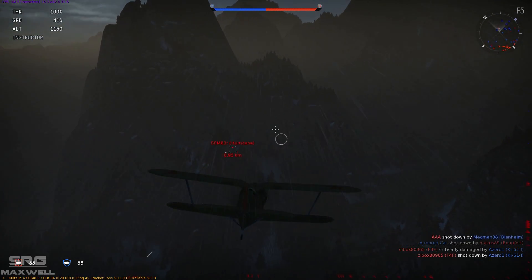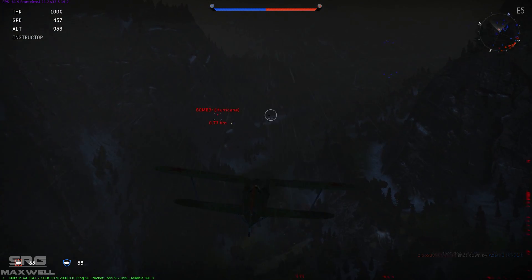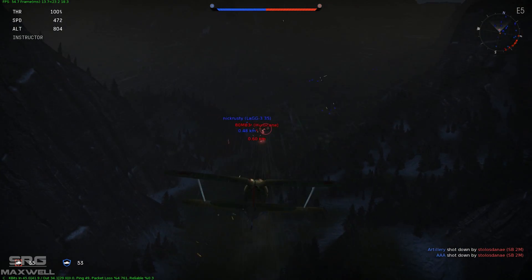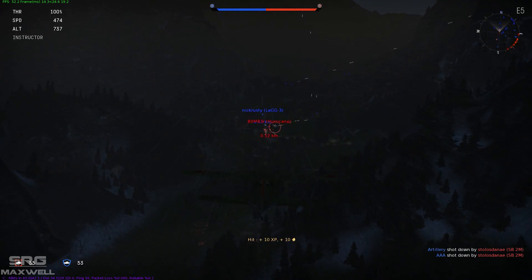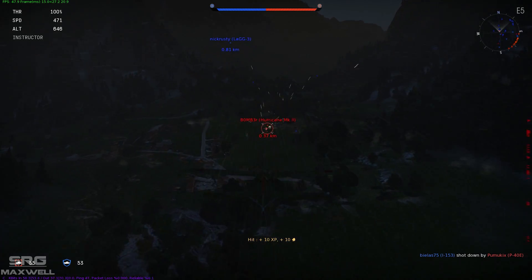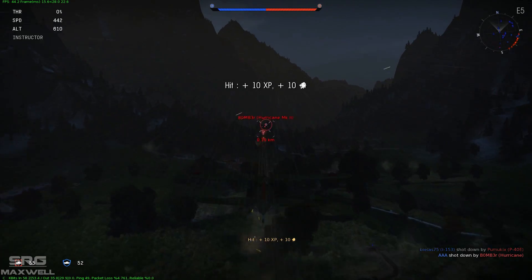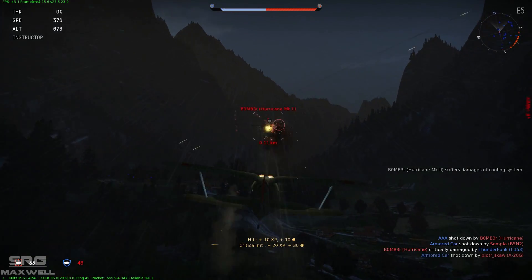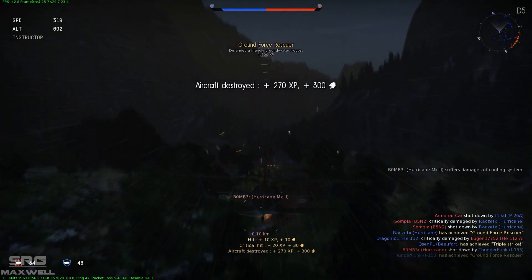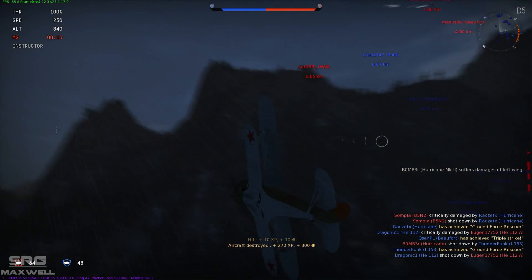I blacked out pretty badly there - I need to invest in some heavy G tolerance for these guys as I tend to pull ridiculous turns. Let's see if we can get onto this Hurricane. Can't seem to get a good hit on him - there we go. He's getting very low - is he going to face-plant? No, he's just trying to rocket some targets. I'll stick on his tail, lose some speed, get a good critical on him, set him on fire. Why won't you die? There we go!